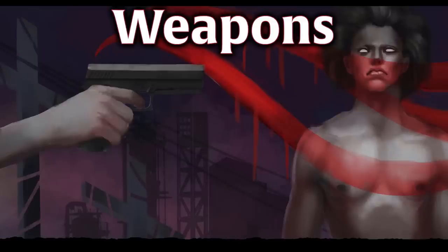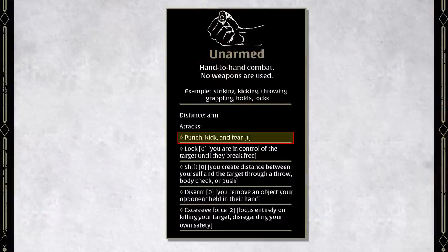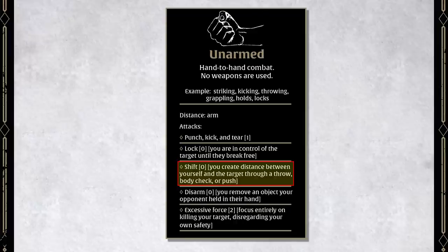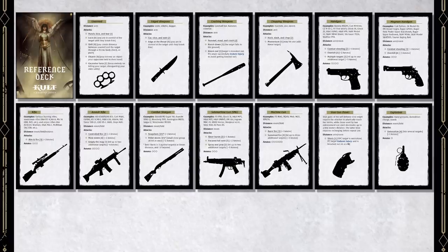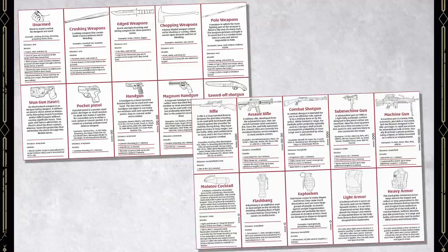One house rule I suggest to counteract this is to employ the success level of the attack. On a total success, maybe reduce the armor a little bit so more damage gets through. Or if the result after modifiers was a 20 or higher, maybe the attack has some additional effect — reduced armor, more damage — representing just how good that attack was. Now weapons also have special rules. Many offer several attack options, such as unarmed: attack for one harm, lock an opponent in a hold for zero harm, throw or shove them back, perform a disarm, or go all in with excessive force, increasing damage but disregarding your own safety and leaving yourself open to counter-attacks. I recommend picking up one of the weapon decks or making a cheat sheet for your players so they can easily see all the options for each weapon and don't just fall into the habit of doing the simple attack every time.